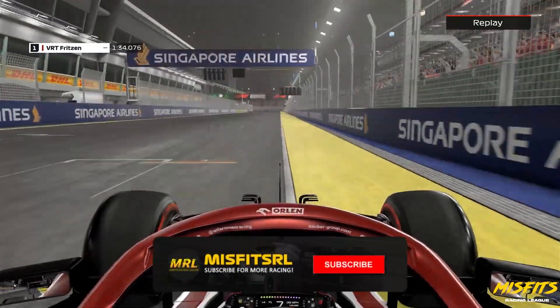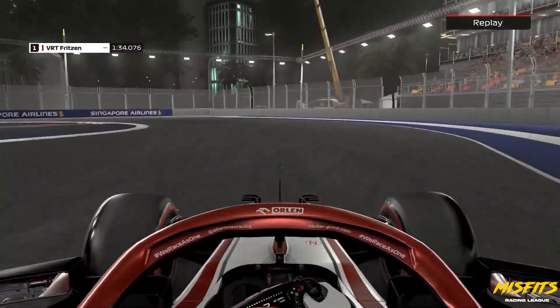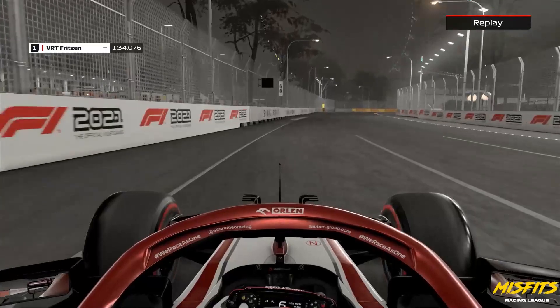As we come now into turn 1, Fritzen again in the Alfa Romeo for this one. We come into turn 1 utilizing that inside curbing and then running through turn 2 utilizing the curbing there on the right hand side, and then through turn 3 just to touch on the exit curbing.